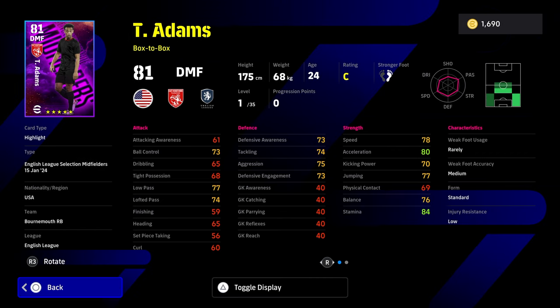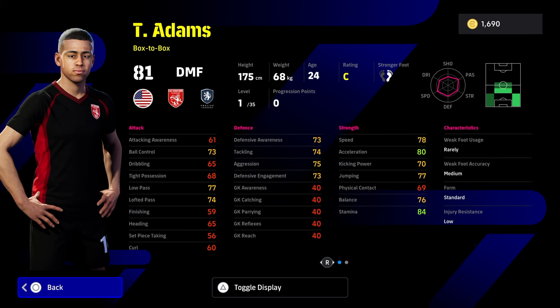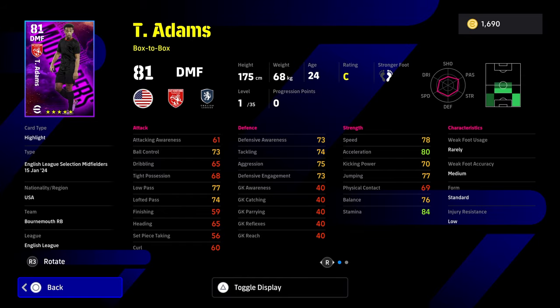One of the players that is kind of a surprise package is Adams. He is a beast of a card — he's got blocker, interception, man marking, acrobatic clearance, captaincy, and fighting spirit, plus one-touch pass and low lofted pass. It's a ridiculously stacked card with 35 levels. 35 levels is going to transform this card into a monster DMF. If you've not used a fast, mobile, versatile DMF that still has defensive stats fairly high, he's going to be a game changer — especially if you're free to play or get lucky with a spin. 90 speed, 80-plus acceleration, physical contact at 75, balance at 78, all defensive stats into the 90s, and low pass over 80.